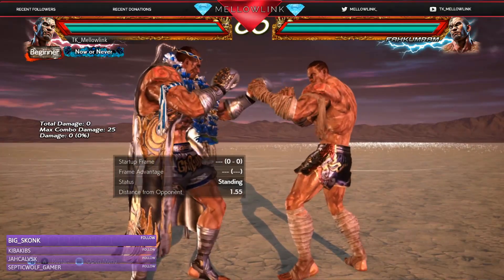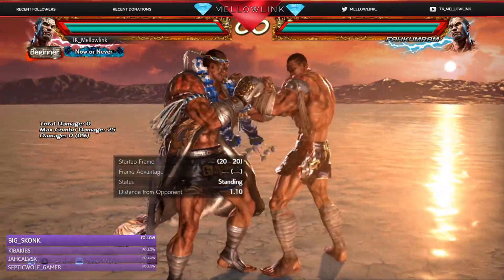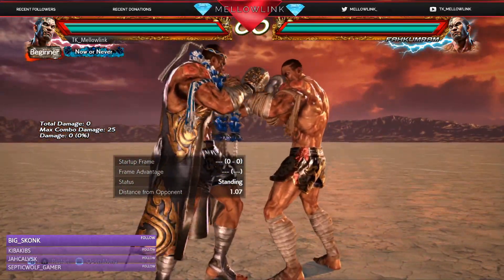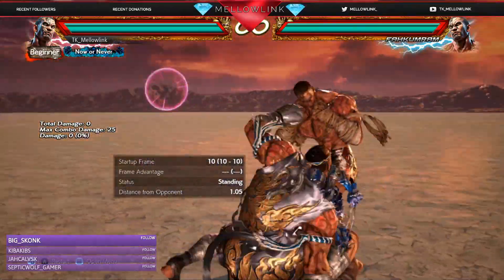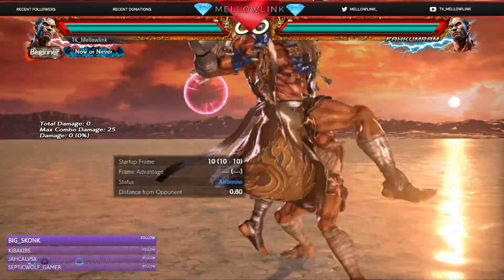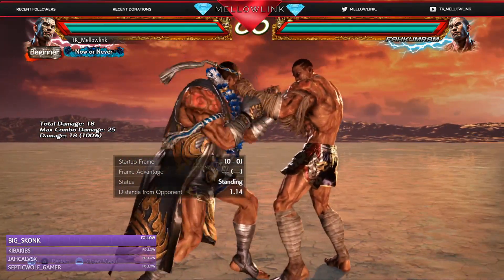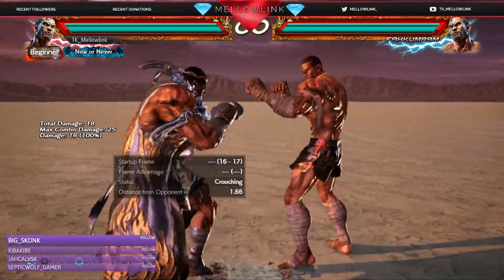If you are sidewalking right on b2, just be aware of the second high. His f3,2,1 string - you can sidewalk every option, even the tracking move whiffs, so if they're finishing that string on you just sidewalk the whole thing. His ff1,2 has insane range but is actually quite linear, so try to use it as a whiff punisher. His running 3 can be sidewalked - incredible move with incredible range and great frames on block but a bit linear. His while standing 2 - if people are doing this to you, go into a full crouch mixer; you can sidestep that and punish them.